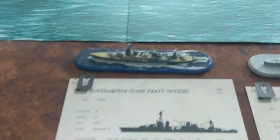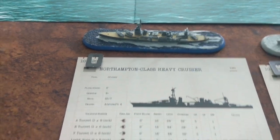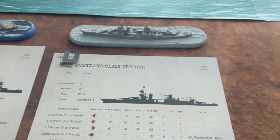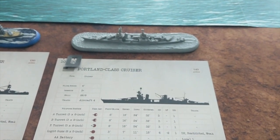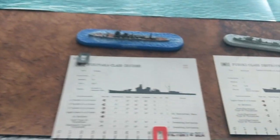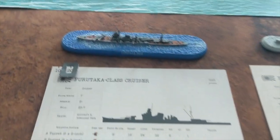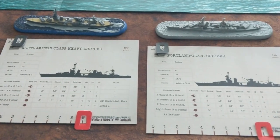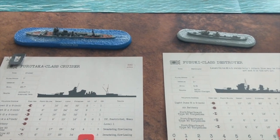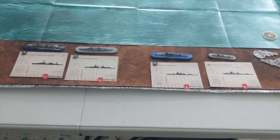First off we have a Northampton class heavy cruiser that's partially painted — this is the USS Chicago, but we're going to play it as a generic Northampton. Then we have the Portland class cruiser; this model is actually the Indianapolis but we'll play it as a generic Portland class. On the Japanese side we have the Furutaka class cruiser, and then a Fubuki class destroyer. The US side adds up to 270 points, the Japanese side 275, so it should be pretty even.